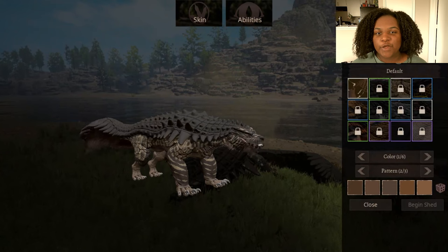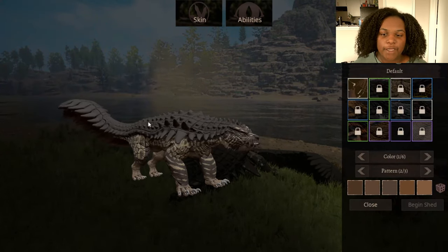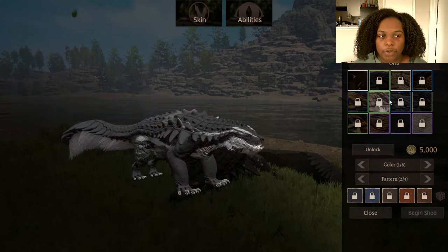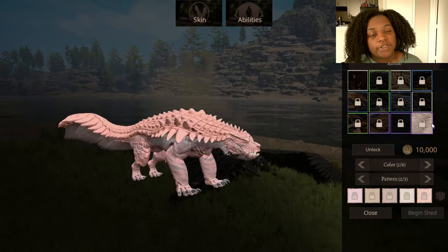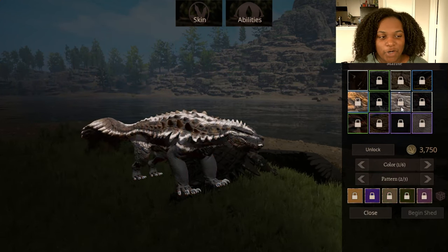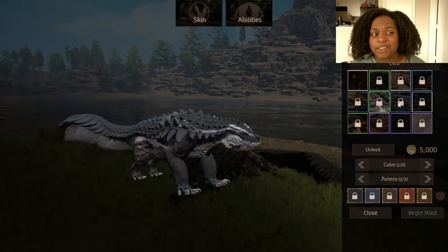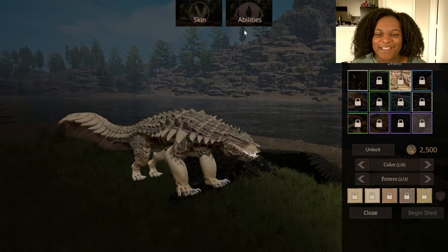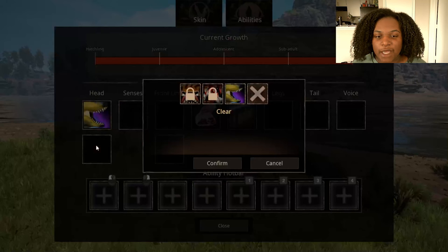Let's go through the skins right quick. We have the default female skin, then badger, desert, magma, marble, orca, spring, adder, tiger, grimclaw, melanistic, and albino. I'm glad we have these other skins because before the only skin I saw was the grimclaw and I didn't like it that much. I like these other skins — except for that green one.